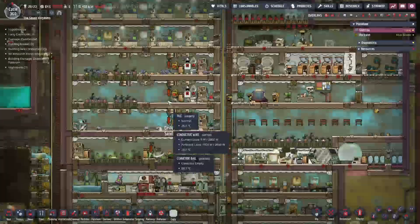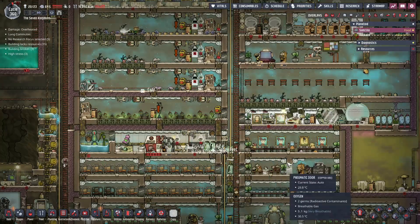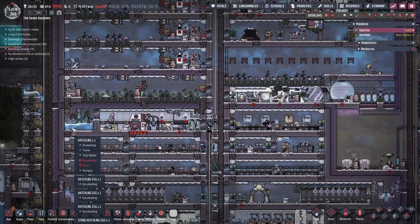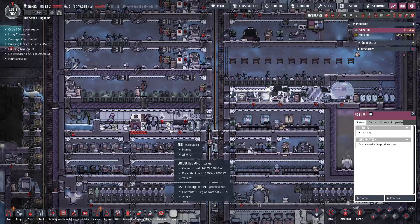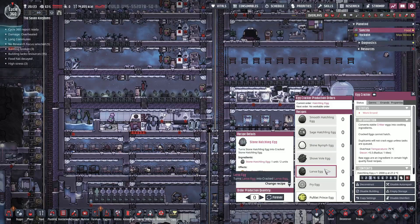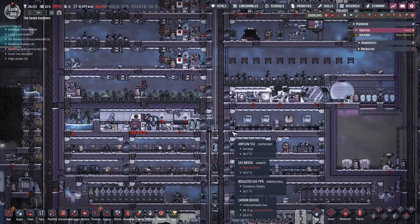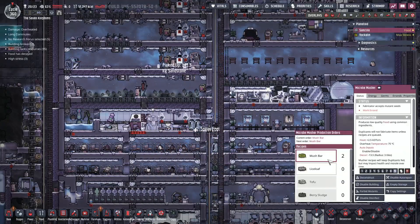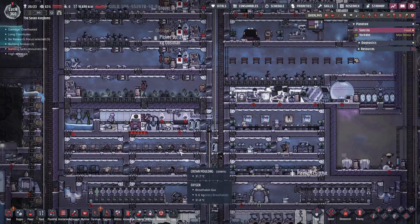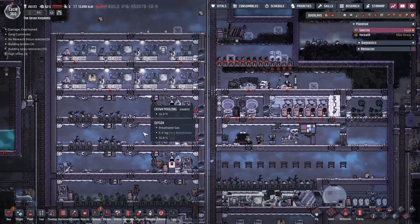We were working on food. How are we doing on food? We're not doing good. You're going to drown — that's going to give us more food. How many eggs do we got? You're cooking some eggs. We definitely need more food. We're going to work on that.